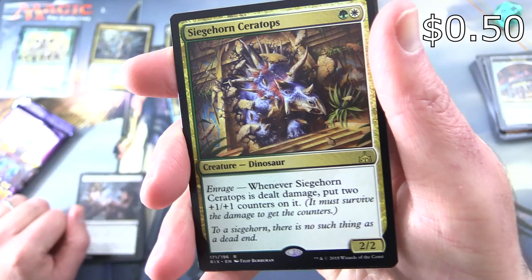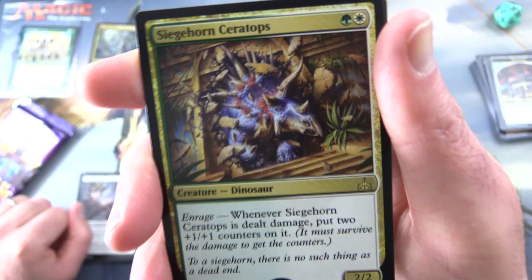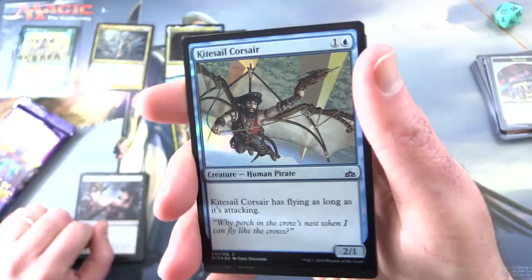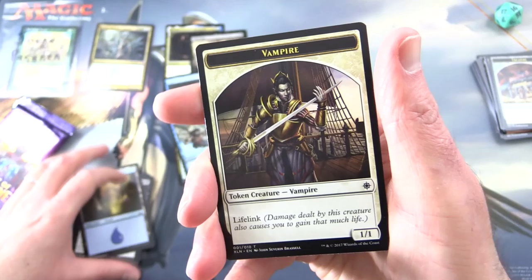The rare is Siegehorn Ceratops — creature dinosaur, 2/2 for two with Enrage. Whenever Siegehorn Ceratops is dealt damage, put two plus one plus one counters on it; it must survive the damage to get the counters. Also a foil Kite Sail Corsair with an island and vampire token. Why didn't we get a merfolk token? It's a bit of a bust, I think.